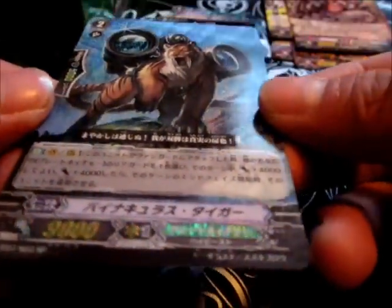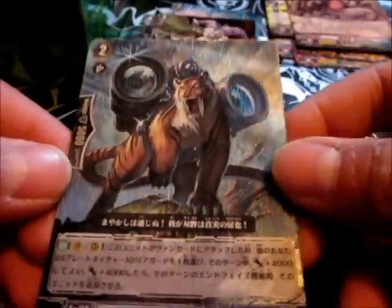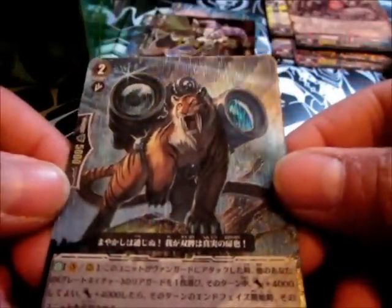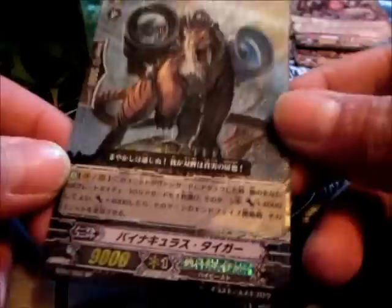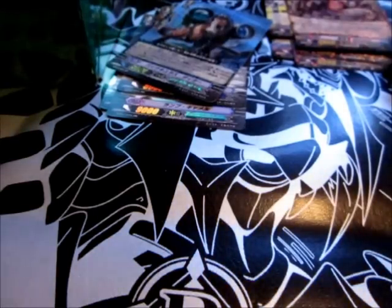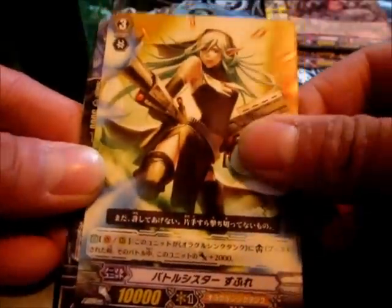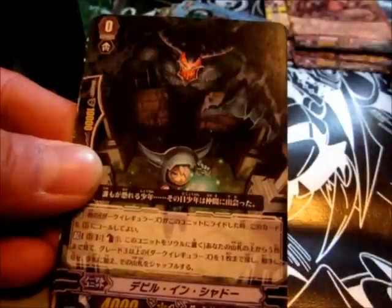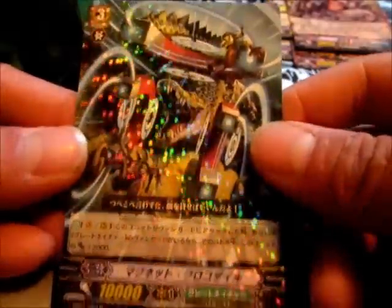This one looks cool too. Woah, what the - nice SP pull right there! You see that? Binoculars Tiger or something - SP. I don't know if you guys can see that. Nice, got an SP! I really did not think I'd pull an SP. Well there you are - sick. I should probably put that in a sleeve. Wow, SP pull - that was awesome, I made my box.